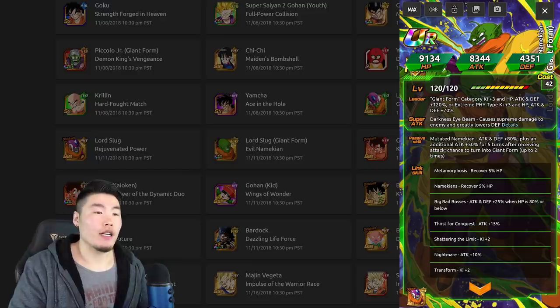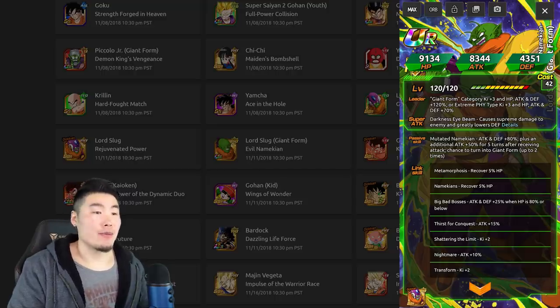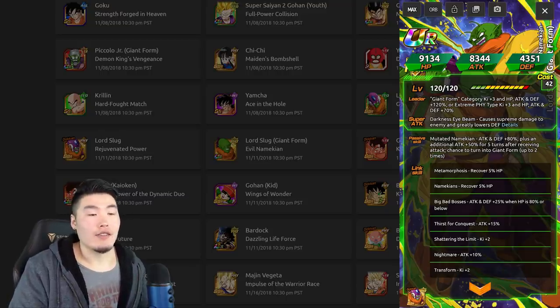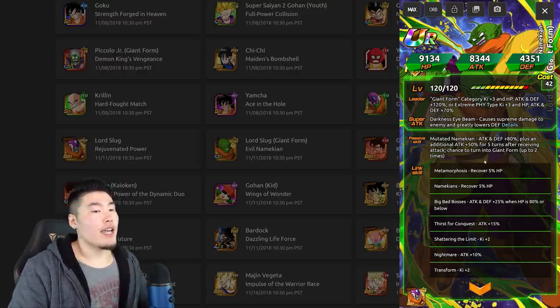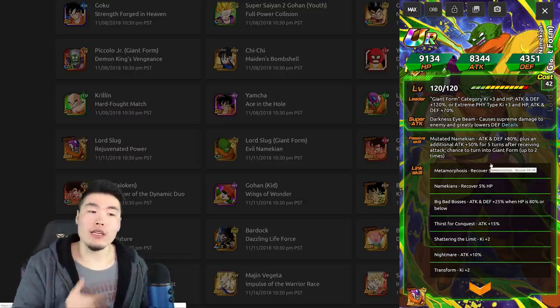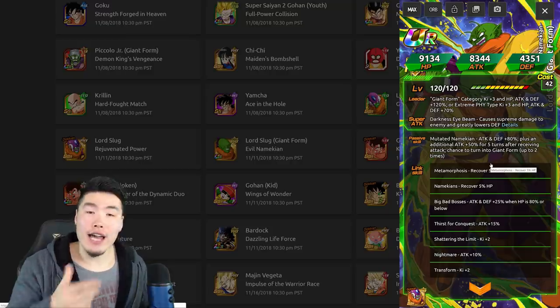Here's his SSR form and his TUR is very solid. He is a Giant Form category leader, but he's not as good as AGL Tapion, so if you want to run the best possible team you still want AGL Tapion as your leader. He gives Giant Form category units Ki plus 3, HP Attack and Defense plus 120%. He's also an Extreme Physical type leader giving them Ki plus 3, HP Attack and Defense plus 70%. His super attack causes supreme damage and greatly lowers defense. His passive gives Attack and Defense plus 80%, plus an additional 50% for 5 turns after receiving an attack — so a total of around 130%, though it's probably calculated separately, so it could be closer to 150-160%.